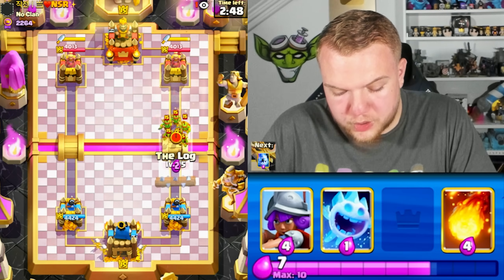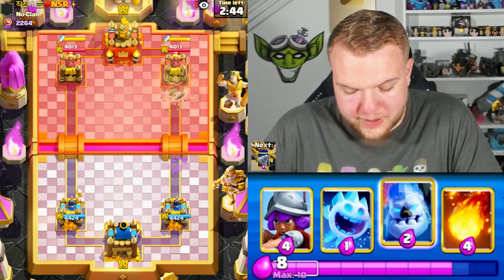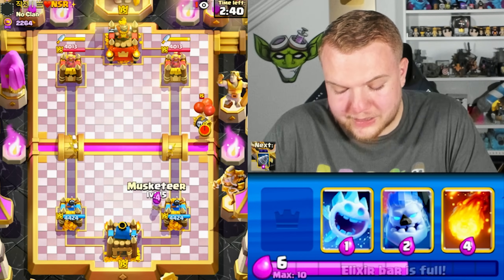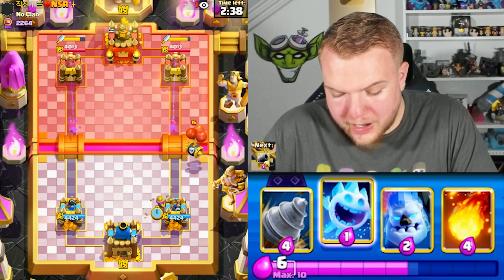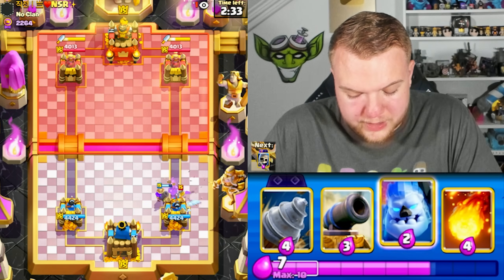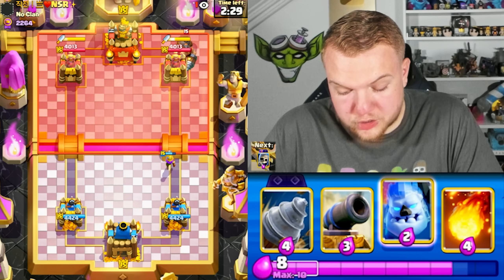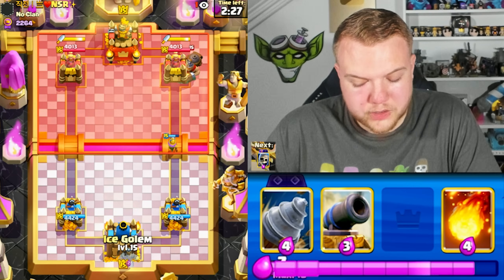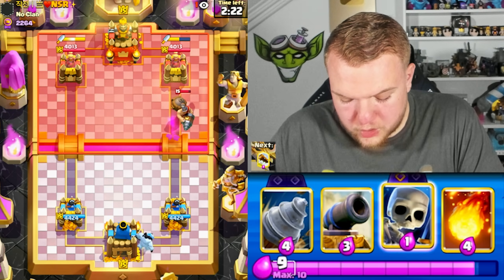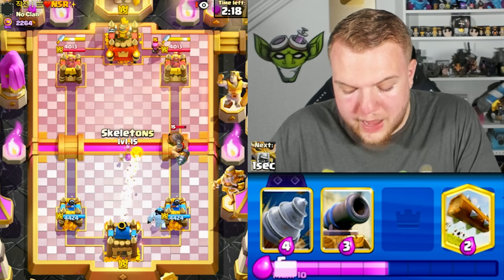On to game three. Skeletons, Log — this could be Log Bait or something else. He has Skeleton Barrel, and looking at his profile with Recruits it might be that Recruits deck with Mighty Miner and Firecracker. We'll see what version he's running. Ice Column toward the right side — looks like it is indeed the Firecracker version. Skeletons to distract the Mighty Miner, watching if he pops the ability.